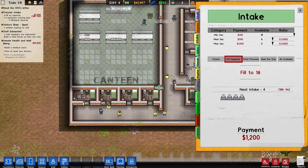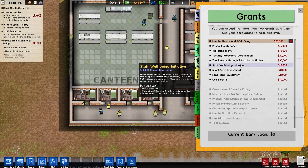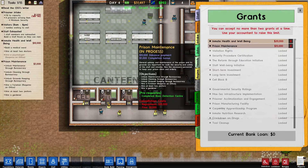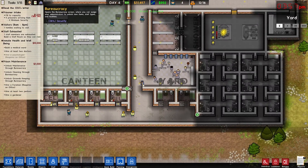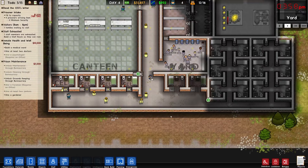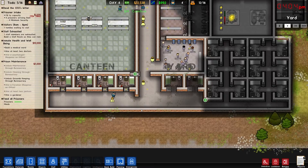Let's see what's another choice - cell block B, capacity to 50. Staff room - five guards, ensure none of your staff are exhausted - that might be one that's not too difficult. Cleaning and groundskeeping - hire a foreman, two janitors, and a gardener. Oh, that's gonna be an easy one because all I have to do then is groundskeeping and a gardener.